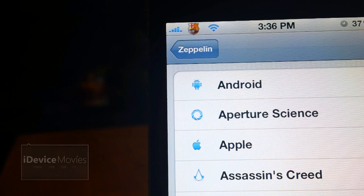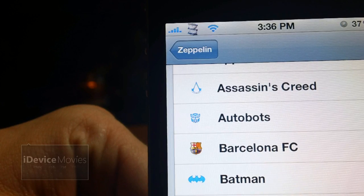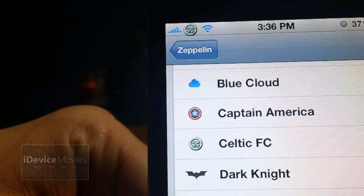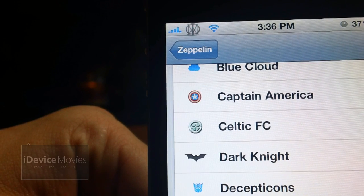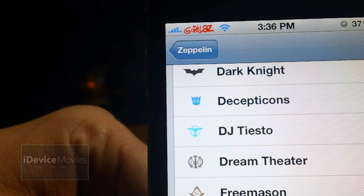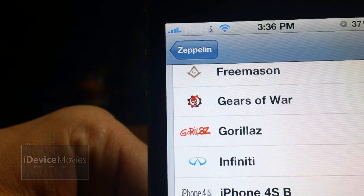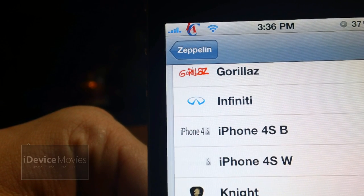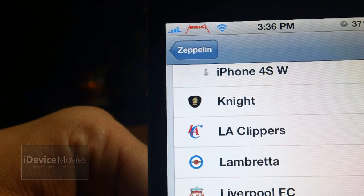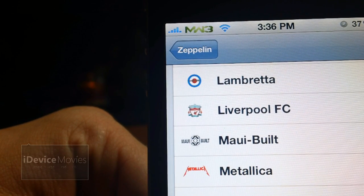This next pack is called Zeppelin Dash Request. First is Barcelona, Birmingham, Captain America, Celtic, DJ Tiesto, Dream Theater, Freemason, Gears of War, Gorillaz, iPhone 4S, iPhone 4S in white, Knight, LA Clippers, Lambretta, Liverpool, Maui Built, Metallica, Monster, and Modern Warfare 3 — I like that logo a lot.